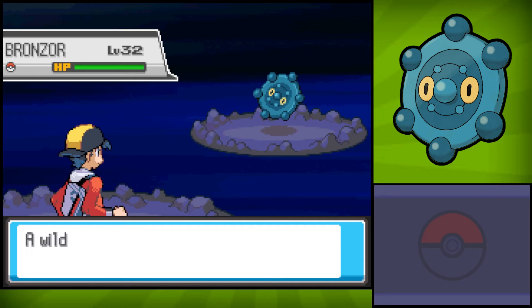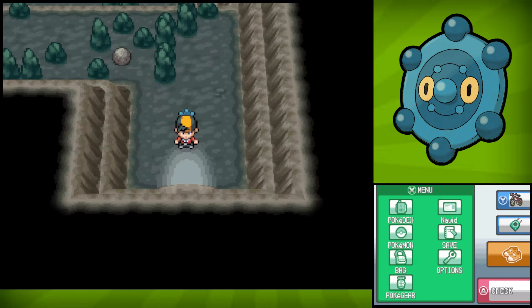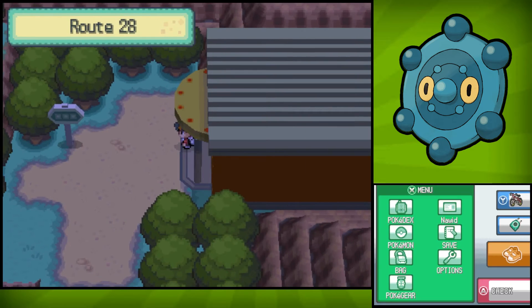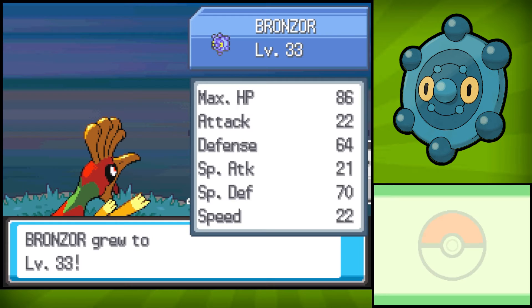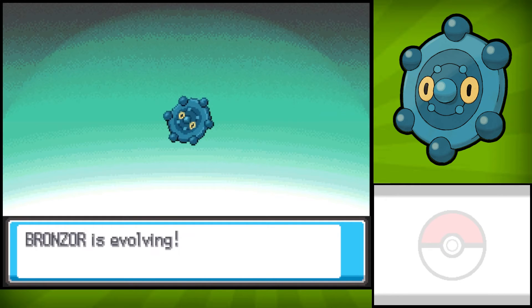And there it is — level 32. First try, no worries here. So once you've got Bronzor, all you have to do is level it up once. I would recommend heading into the left gate and giving your Bronzor an Exp. Share. And since I've got a level 100 Ho-Oh by my side, I can just go ahead and sweep the Pokémon in here, or even in the Elite Four if you wanted to. And after Bronzor levels up once, you will have your Bronzong.